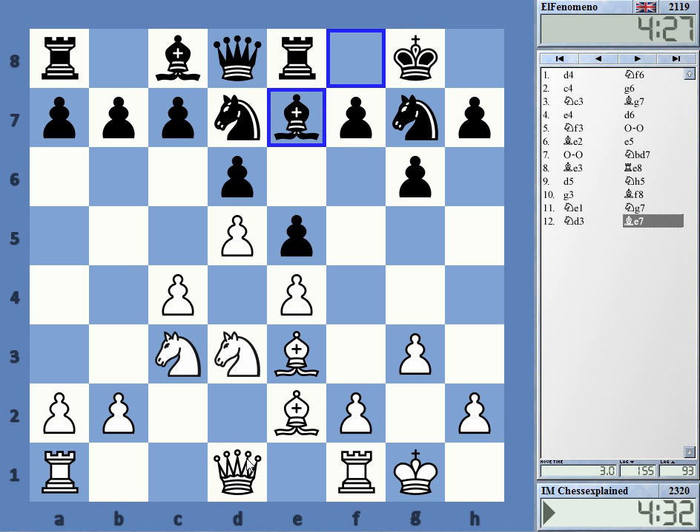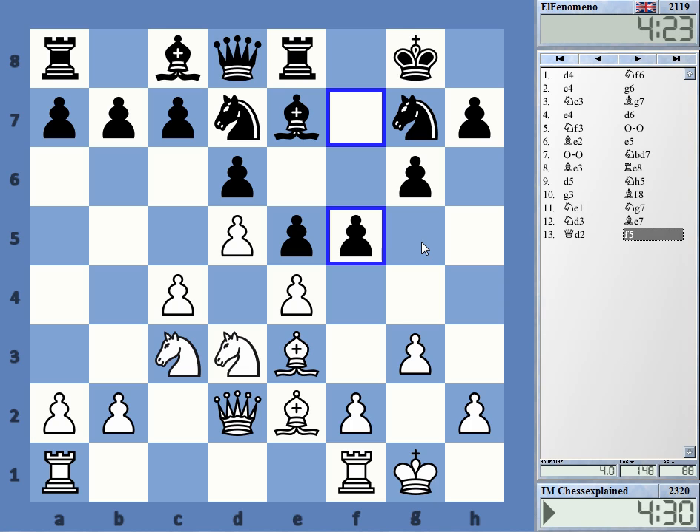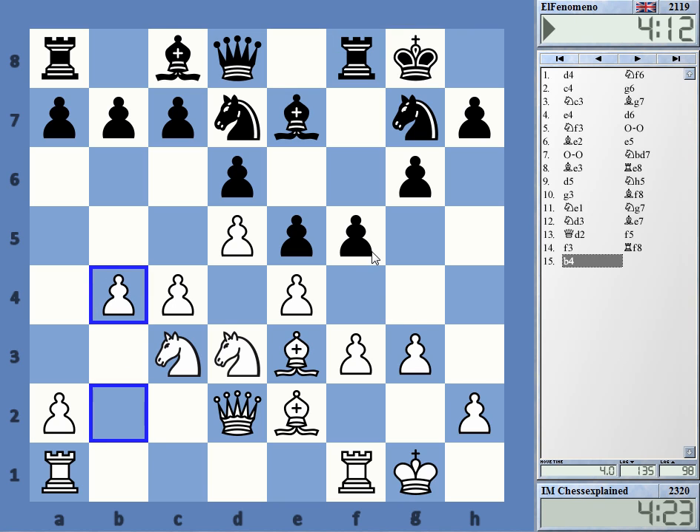Bishop g5 — it's not clear that it's that great, but still. If I can prevent it I probably should do it. Just f3 — not totally clear on that. He didn't threaten much, maybe to take knight f5, but okay, this looks okay. He cannot easily play f4.